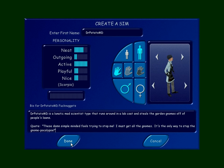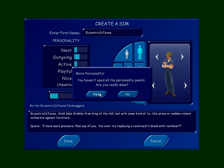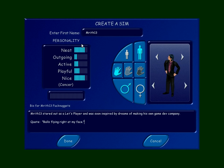Which brings us to Eccentric in Texas. Eccentric wrote this — thanks for writing it, man. He wasn't very neat and stuff. And here we have Mrith13. He's neat and nice, not very outgoing — he's got a pretty sharp suit on. Mrith13 started out as a Let's Player and was soon inspired by dreams of making his own game dev company. His quote: 'Balls flying right at my face.' I think I took that right from one of his videos — don't blame me.